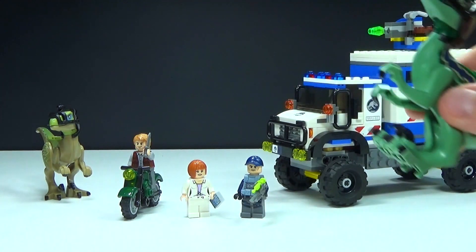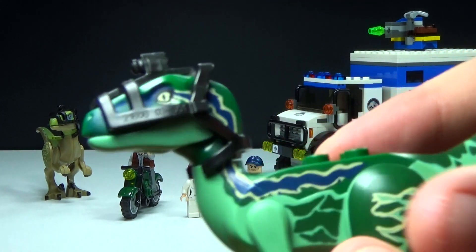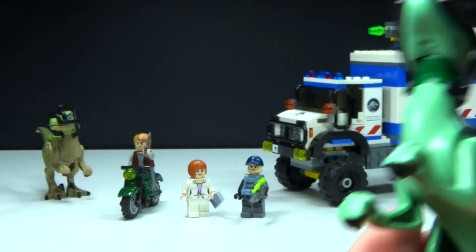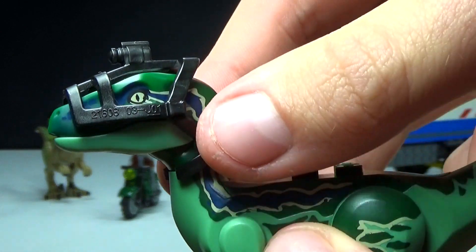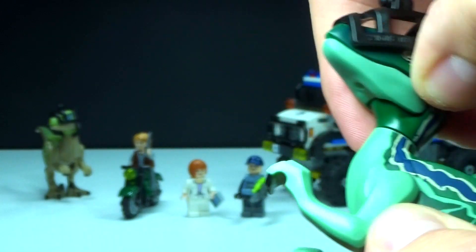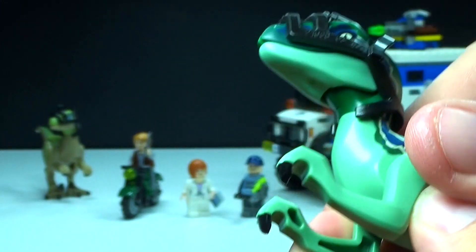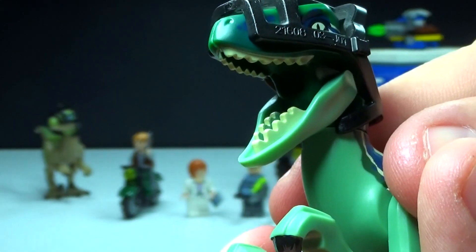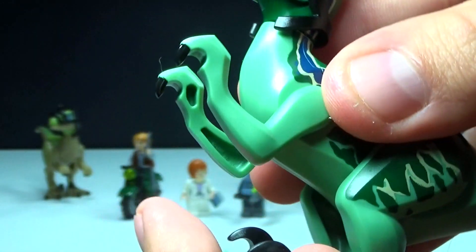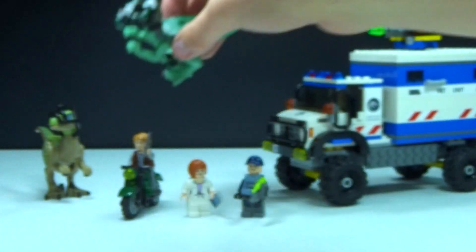This is one of the two raptors that comes in the set — Blue. There is another set in the series with different raptors, but this is the only one that includes raptor cams that fit over the top of the raptor's head. The raptors have opening and closing mouths, movable arms and legs, and I really like the colors on the Jurassic World dinosaurs — they did a great job with them.